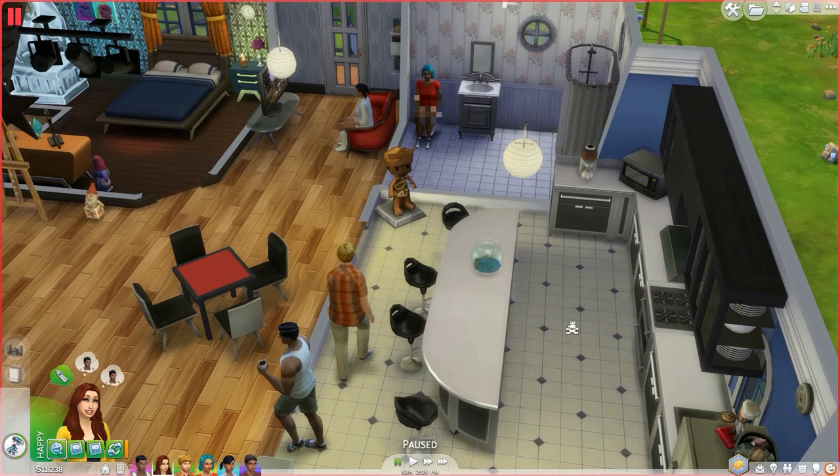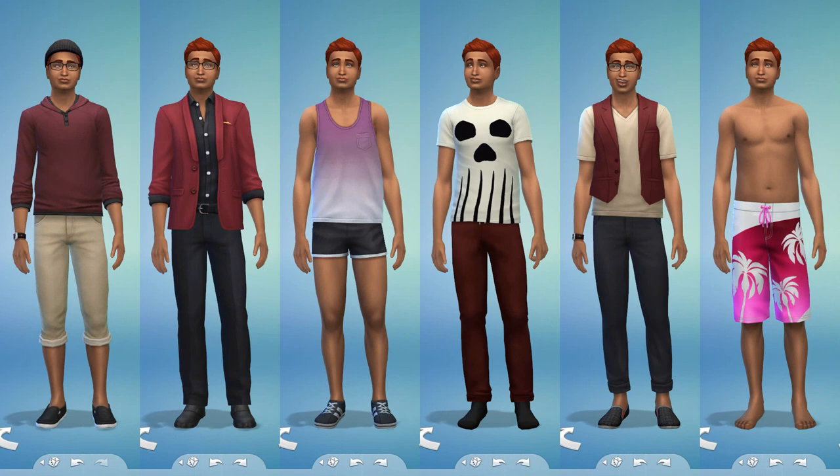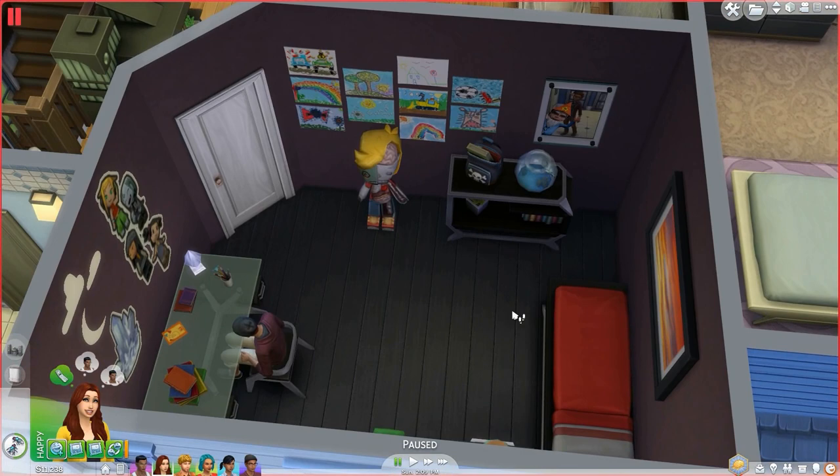Hello everyone! Welcome back. In the last video we finally threw Casper a birthday party and aged him up, and I told you I was going to give him a makeover so I did just that. I used a lot of stuff from Get to Work like that beanie I gave him for his everyday outfit, and I sort of kept his color scheme with the darker and burgundy-ish colors, his glasses and hair. He's so adorable — he's now a teen going to high school.